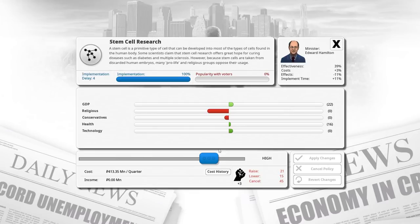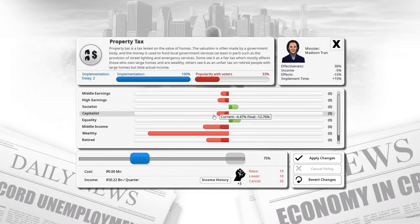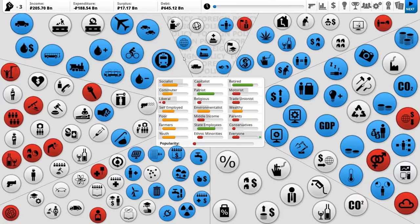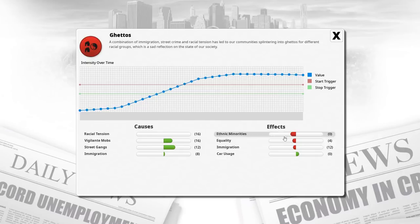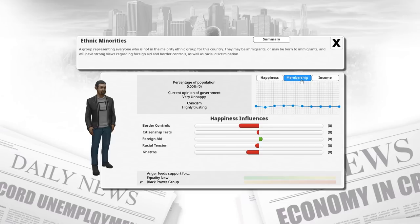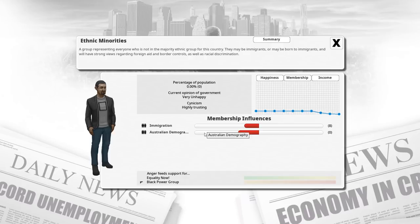Stem cell research - this definitely seems something the Soviet Union would be doing. We're going to do a property tax - we want to be taxing the heck out of everyone who has property, because you don't own property in the Soviet Union, property owns you. Civil rights protests just increases violent crime and traffic congestion - honestly, that's not terrible. Alcohol abuse is actually worse because it costs the country considerably. Ghettos is also pretty annoying because it makes ethnic minorities much more unhappy with us. Immigration is also way down. Anyway ladies and gents, on that note we're going to wrap things up. It's been glorious to have you, comrade. I look forward to seeing you in the next episode. Goodbye.